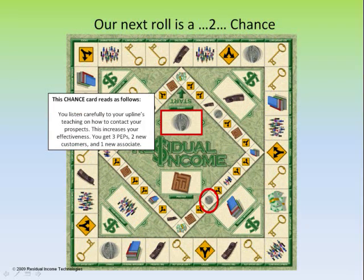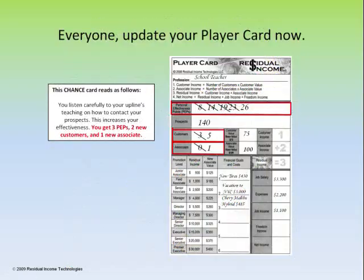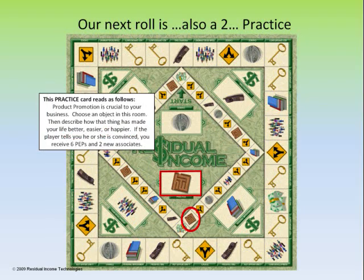Our next roll is a 2. We've landed on the chance square, which is the coin icon. The card reads: you listen carefully to your upline's teaching on how to contact your prospects — this increases your effectiveness. You get 3 peps, 2 customers, and 1 new associate. We add the 3 peps, 2 new customers, and 1 new associate.